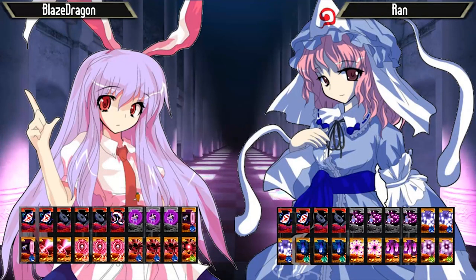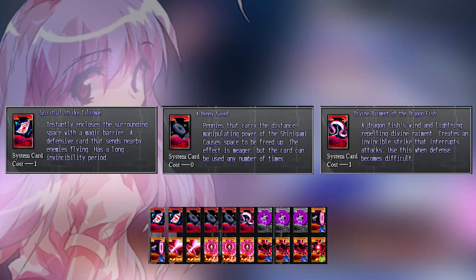Blaze Dragon is gonna be facing against Ron. As you can see from Blaze Dragon's deck, pretty smart stuff for racing players - it's to bring a lot of defensive system cards. He's got two talismans, three coins, one Hangeki, and racing really needs that. Her tech is so short and it takes such a long time for her to get off the ground.